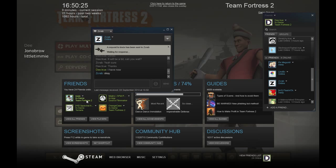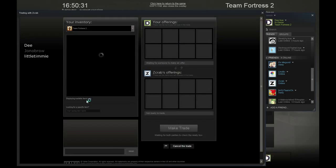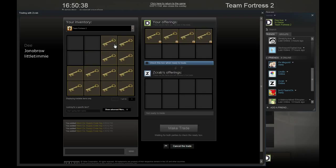Alright, so on with the trading. As you guys could remember from the last video, we ended on 19 keys. So this means we could go into Unusuals now, which are over 1 bud — the actual good ones, compared to the ones we've been trading with so far. So yeah, this is the first Unusual I bought with those 19 keys.